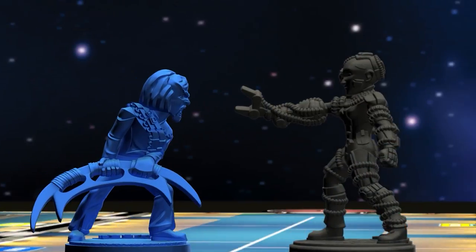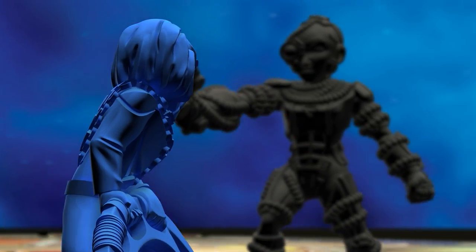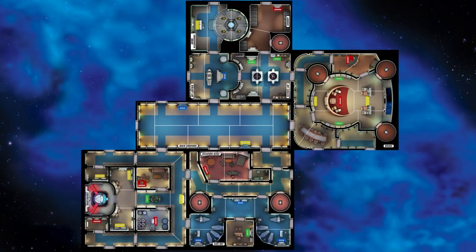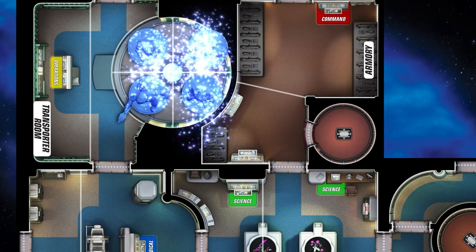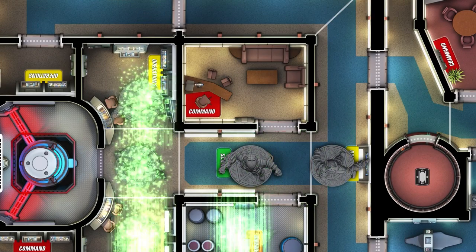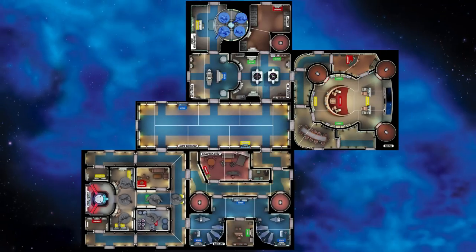Star Trek Away Missions is a game for two players, with variants to add more with upcoming expansions. Players control competing away teams, enter the same wreckage to complete their mission, and come away with the secrets they need to defeat the Borg or be assimilated.